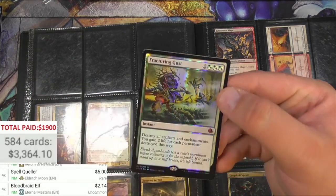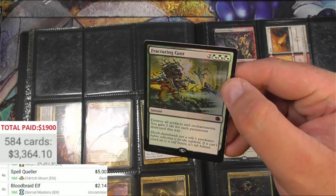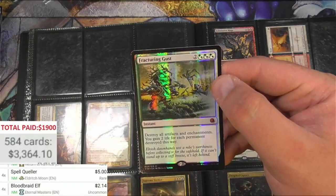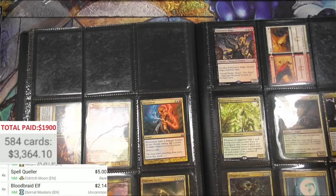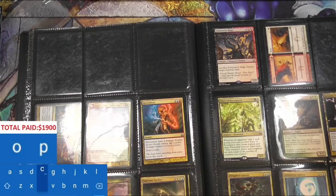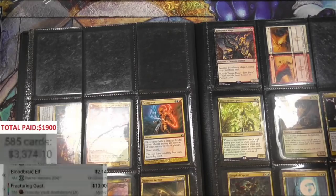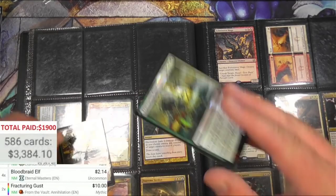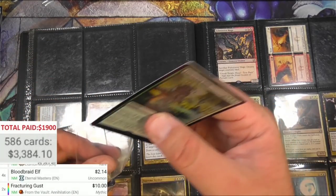Fracturing Gust - wow, this has got the From the Vault foiling process. I don't know what set this is but I'm gonna have to add it in. Fracturing Gust from the Vault: Annihilation - ten bucks and there are two of these. Very nice, so this one needs a sleeve and it's in good shape.